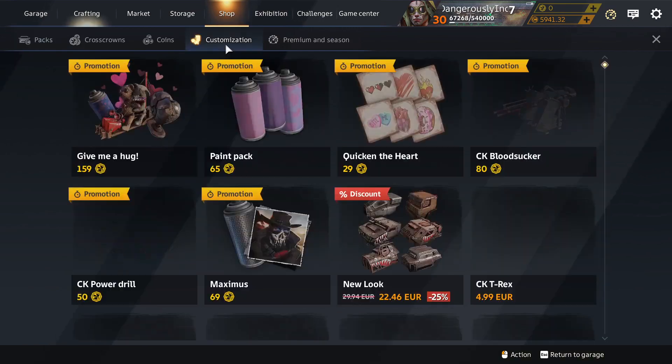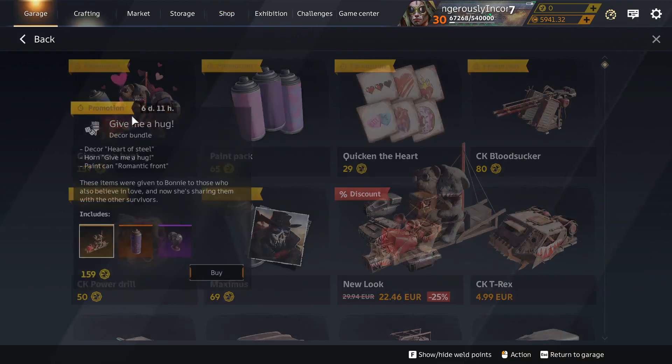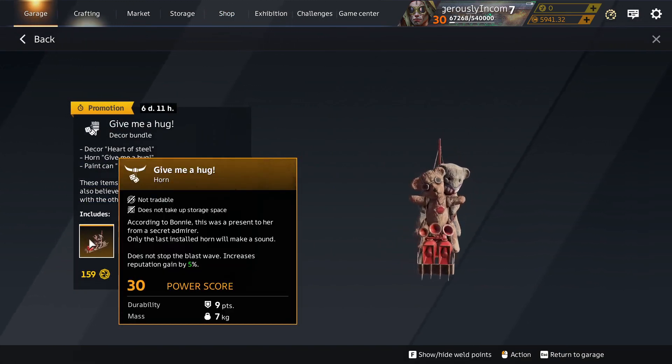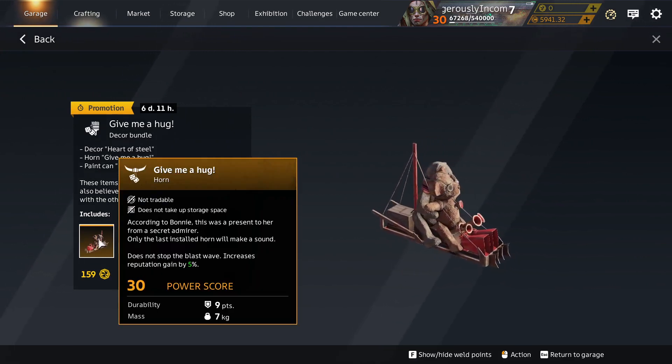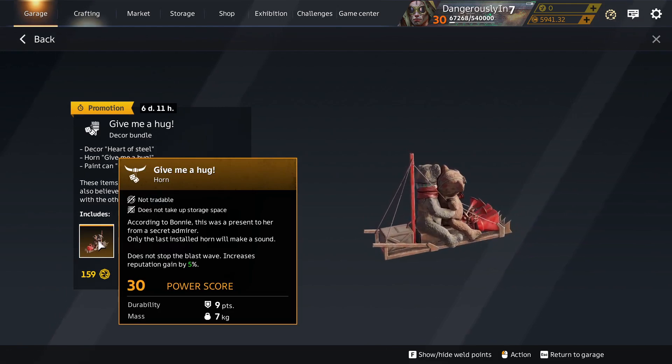Also in the shop at this chocolatey time, there are some more customisation packs. Give Me a Hug bundle — Give Me a Hug horn. Shall we hear it? We can't hear it from here. And it's not tradable anyway — so yaboo sucks to you.